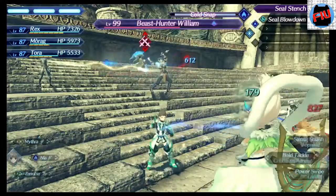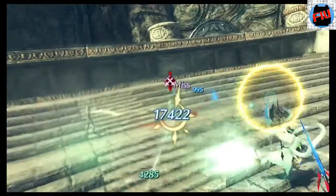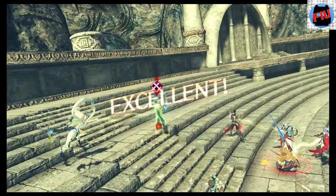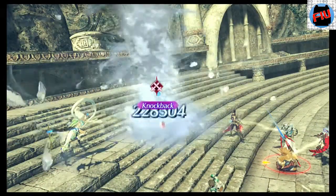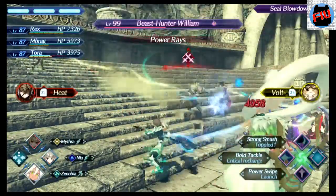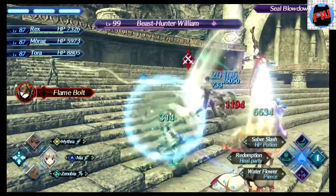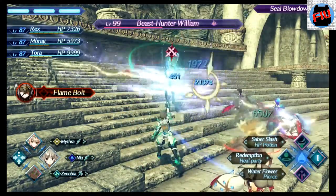Two elemental orbs down and I'm going to put three right now with Zenobia — bringing the hurt. Oh, he got enraged. Now he's going to bring out the pain, which he will. He's going to get me at one point in this fight — you're going to see he killed a couple of my guys.